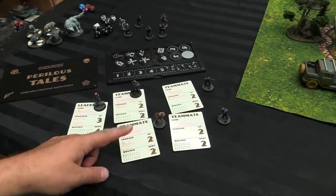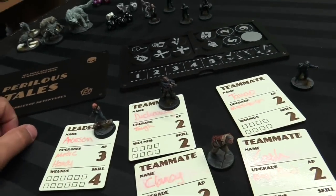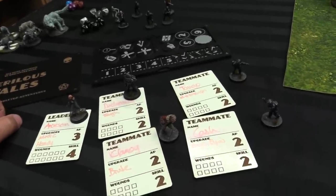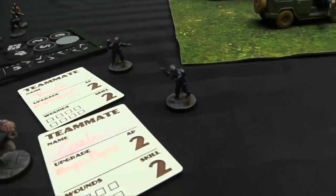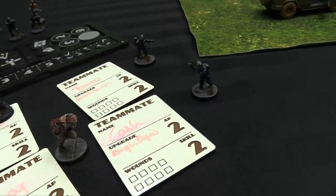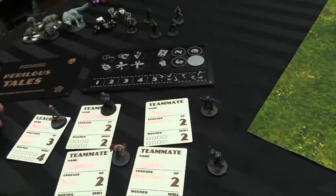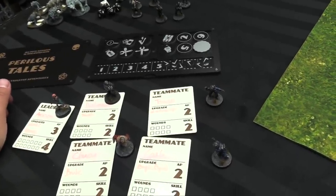Your basic 2 AP, 2 skill teammates all get one upgrade. I've got Duchovny, who's Tough — he ignores the first wound each round. Clancy, who's a Brute — he gets plus 3 to engaged skill checks for melee attacks. And then I've got Tango and Cash, my two new FBI agents who've been seconded to Duchovny and Anderson. Cash has Eagle-Eyed, which is like the old binocular skill — you can peep at threat markers. Tango's got Marksman, which gives him advantage on shooting tests provided he didn't move, plus 4 range to his shooting attacks.